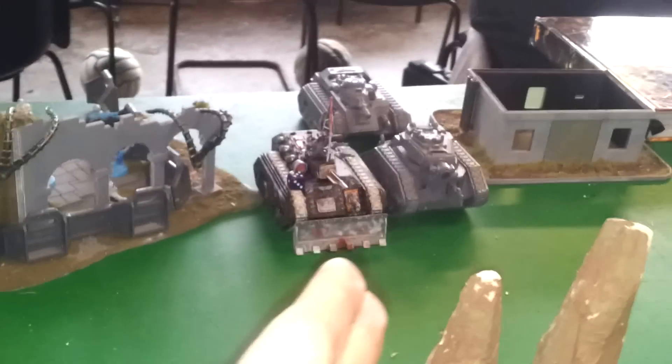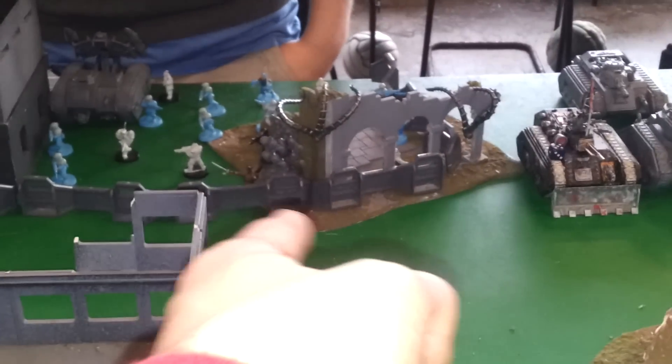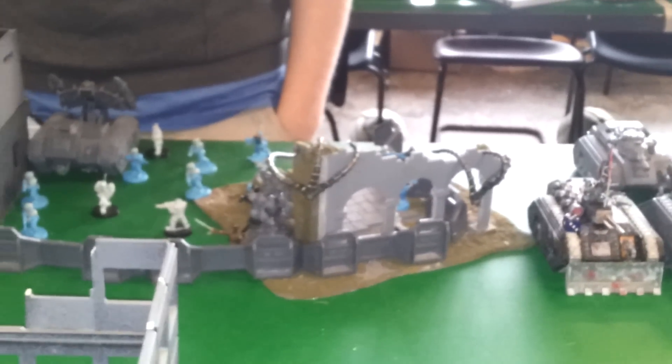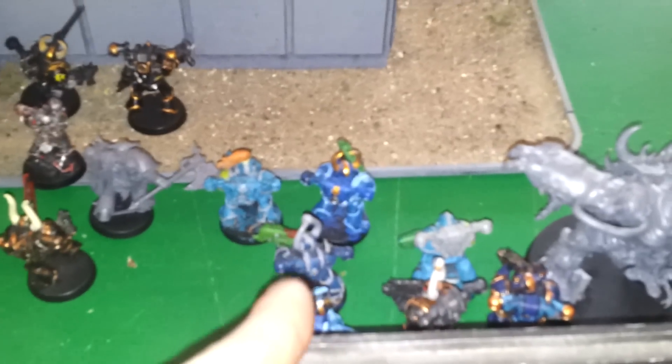This moved and fired into that — it immobilized it, penetrated and immobilized that. The Plasma Cannon fired into the Quad Gun, which basically did nothing because of his jammy saves — it had Aegis Defense Line plus Stealth for a 3+ cover save. These ran an inch — the plasma gunners. The melta gunners however ran 6.